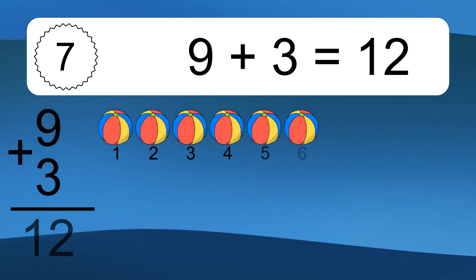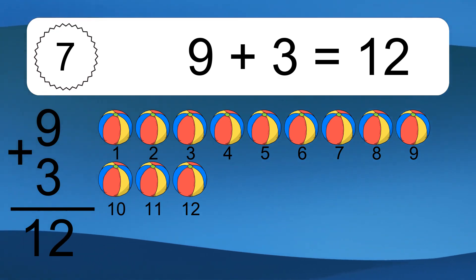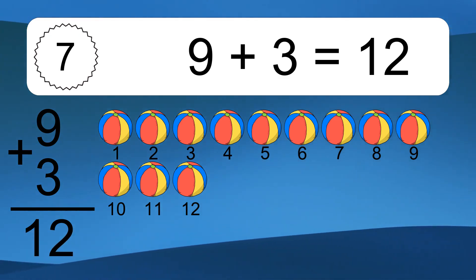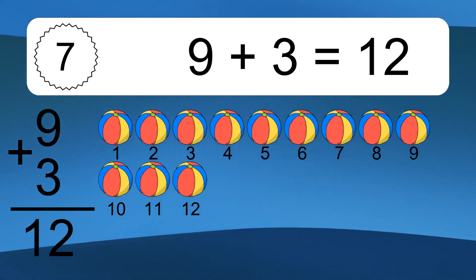9 plus 3 equals what? 9 plus 3 equals 12. Let's count it: 1, 2, 3, 4, 5, 6, 7, 8, 9, 10, 11, 12.